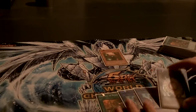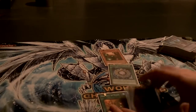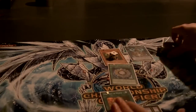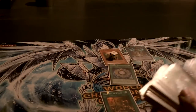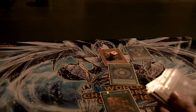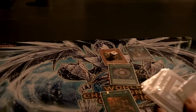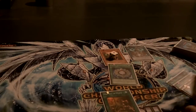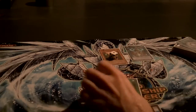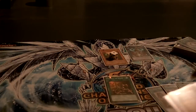So what happens here is you have Royal Magical Library on the field, you play an Aquamere, summon Mind Doggus, it puts a counter on. You return One Day of Peace and Upstart Goblin, so this becomes your deck, and you play them and cycle through your deck.